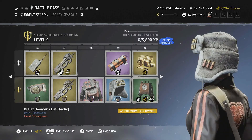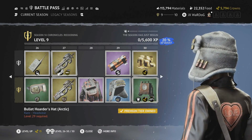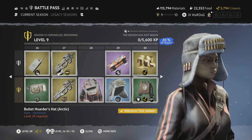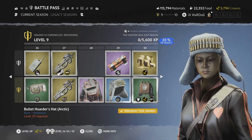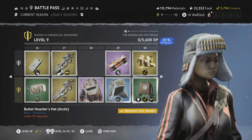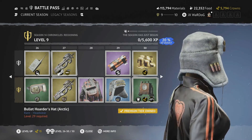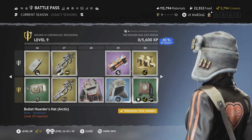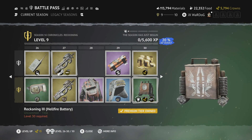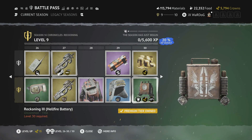Level 29 is the Bullet Hoarder's Hat in arctic — an arctic-style helmet with three shotgun shells on the left, three on the right, and a bunch of rounds attached to the front. Really cool for those snow maps — great loadout choice.